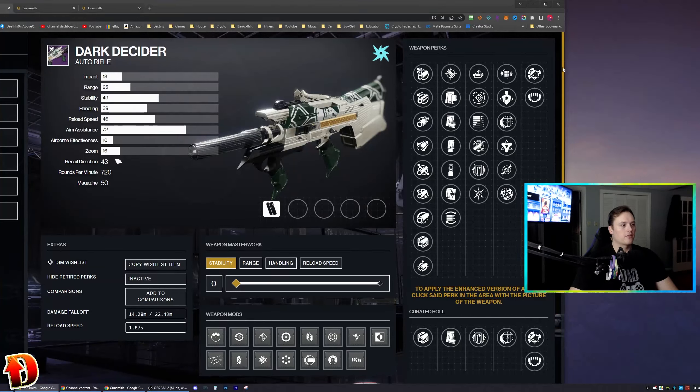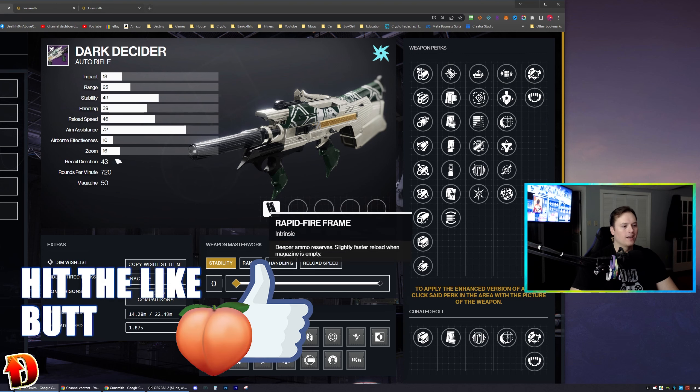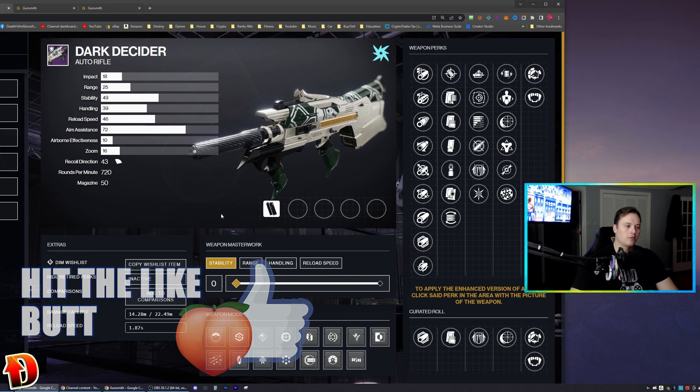Ladies and gentlemen, welcome to Destiny. I'm Death from Above. This is the Dark Decider Auto Rifle — the new Iron Banner Arc Rapid Fire Frame Auto Rifle that you can get this week from Lord Saladin by doing Iron Banner.